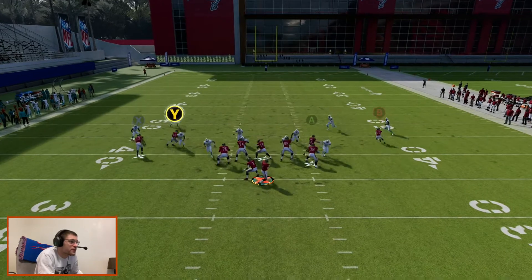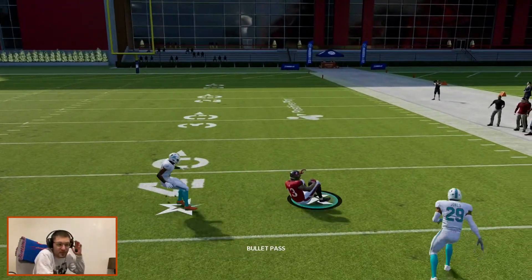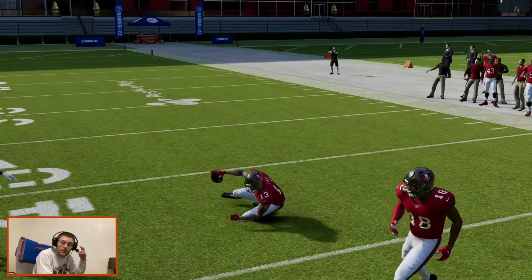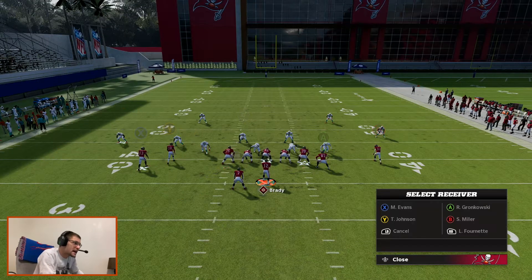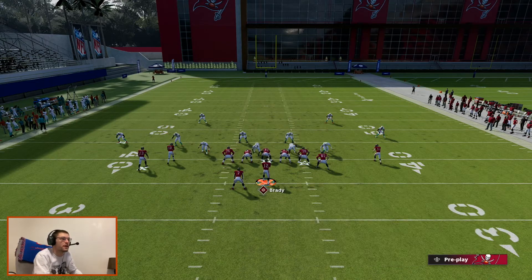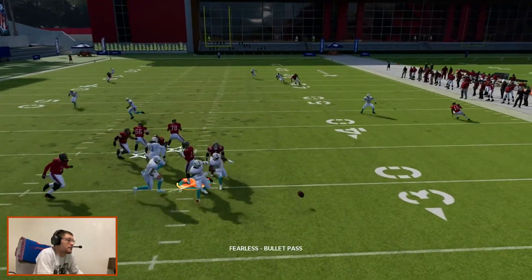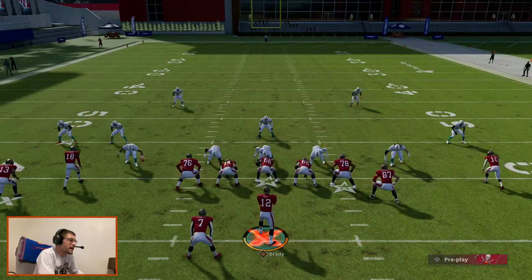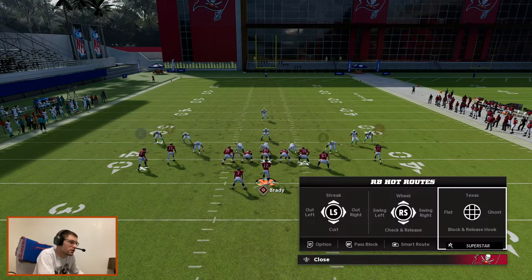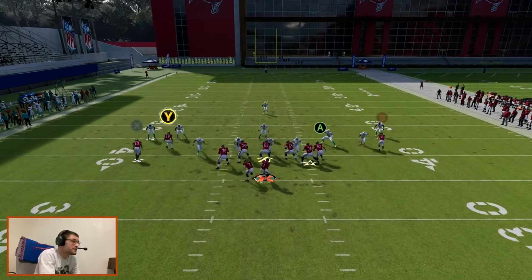They're sending cover zero blitz. Crossers are really hard to stop in real life and in Madden, especially now that we're getting fast guys — 99 speed players on your theme teams. You can kind of see how these crossers work. It's a very simple concept but it does crush a lot of these meta defenses.